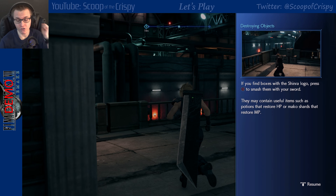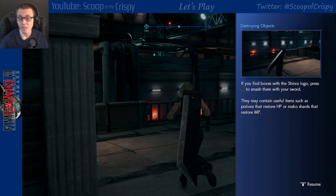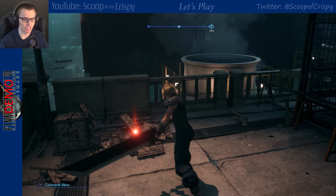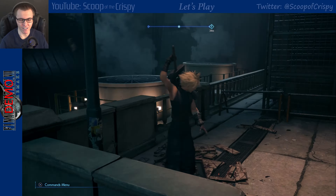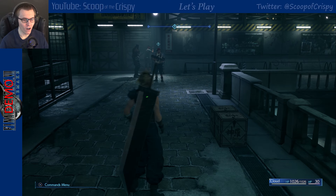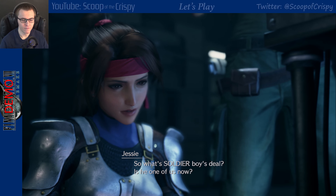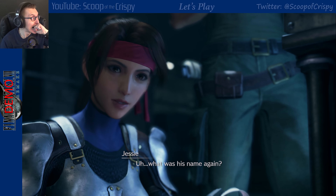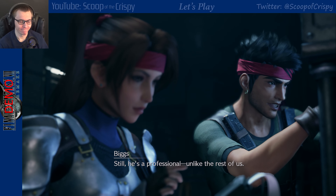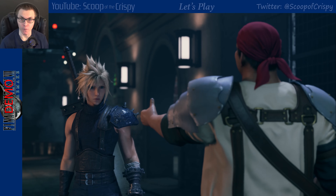If you find boxes with the Shinra logo press square to smash them with your sword — they may contain useful items such as potions that restore HP or Mako shards that restore MP. Mako points are magic points. I was hoping for Materia though. You run with L3. So what's Cloud's deal — he's a mercenary. His name is Cloud Strife, and he isn't a soldier anymore. He's a professional: 'I used to work for the bad guys, this is a one-time gig. When it's done, we're done.'